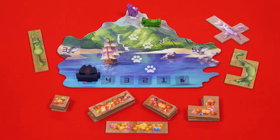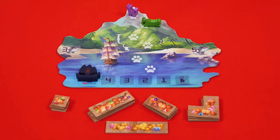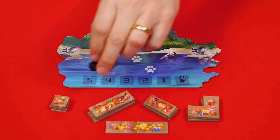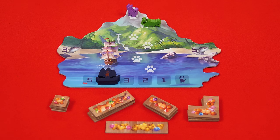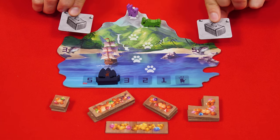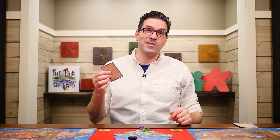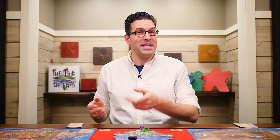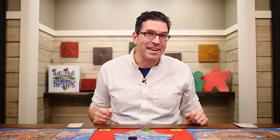Once everyone has passed during this phase, the day closes and any cats not rescued from the fields are returned to the box. Unclaimed treasures are not removed and remain where they are. Advance Vesh's boat one space — if it has now reached the hand symbol, the game is over and it's time to score. Otherwise, players flip all used baskets back to their active side and begin a new day. Unplayed cards and unspent fish carry over to the next day with no hand limit.